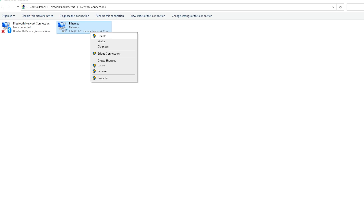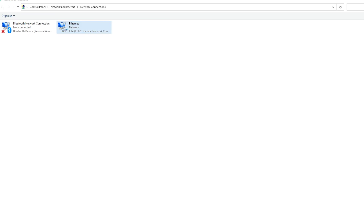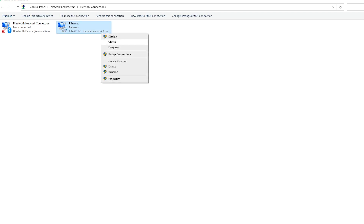What I did was go into my connection and click disable, then re-enable it. This is in Control Panel > Network & Internet > Network Connections.